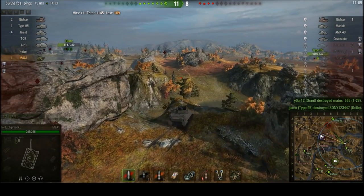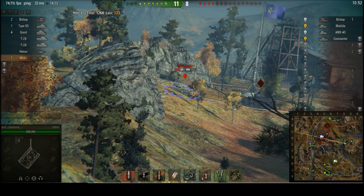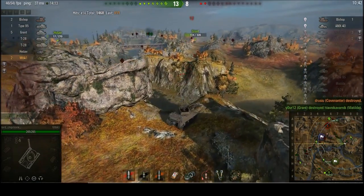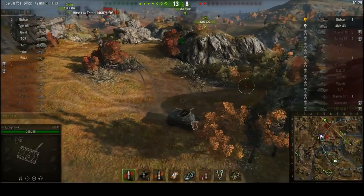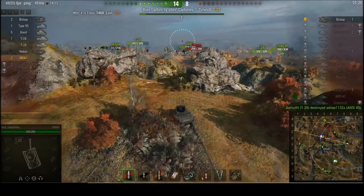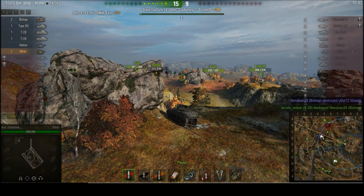Covenanter, Matilda and Bishop are all over there, and we know where the duck tank was last spotted. This is one of those situations where I could stay up here and shoot or go down to take the fight to them. A target pops up, so I'm staying up here to shoot for now. We pick up the Covenanter, and there's the Matilda to boot. Someone else picks up the kill on the Matilda. Now with just the Bishop and the AMX 40 remaining, I'm going to come down from the hill. This tank is pretty quick, but the very slowly turning turret rapidly reminds you that it is not a light tank - it is very definitely a tank destroyer. Bishop shows up, and we bounce off him. The Bishop is based on the Valentine chassis, so it can be quite a tough little blighter. Friendly picks up the kill on the Bishop, and that finishes the game off.